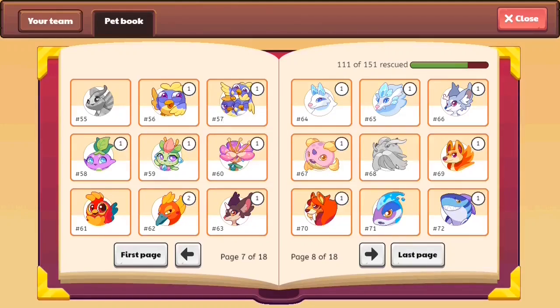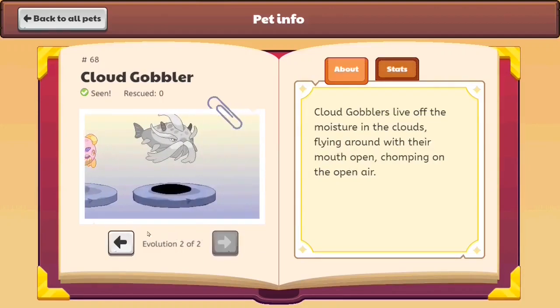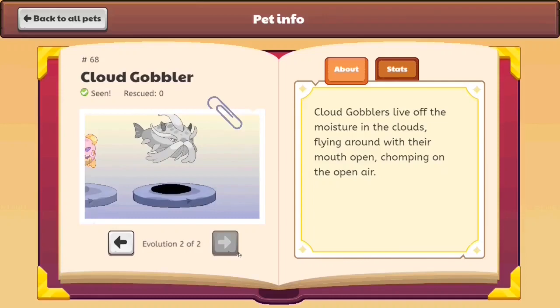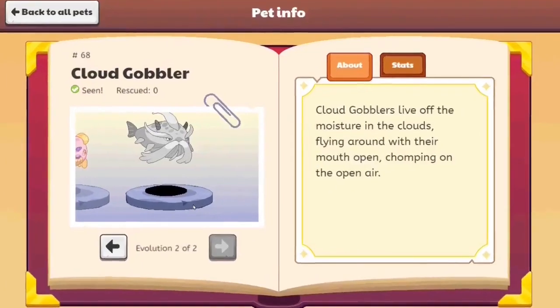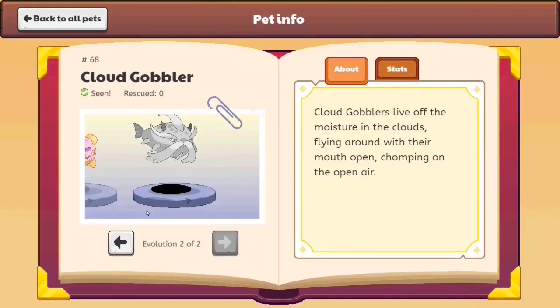Over here you can see what looks like Sensei Wu and Shifu. They changed the art for the Cloud Nibbler and the Cloud Gobbler. The Cloud Nibbler looks like a recolored whale from a TV show I used to watch. And the Cloud Gobbler — well, this looks like they just put Sensei Wu's shoe on it. Actually, this looks like they photoshopped Shifu on top of the Cloud Nibbler and made it older, and added the mustache or eyebrows of Sensei Wu on top. I wonder what their inspiration was to make this look like Shifu.